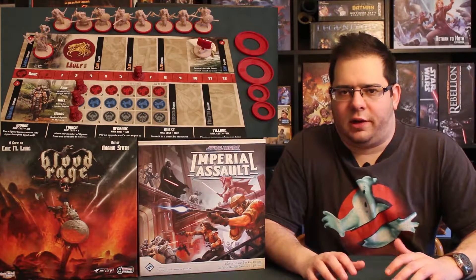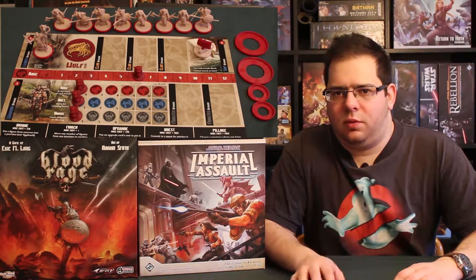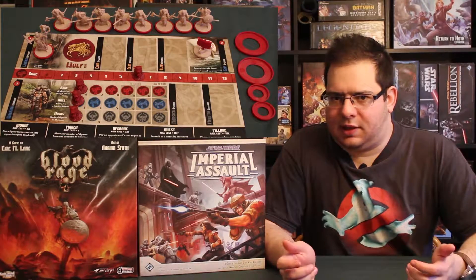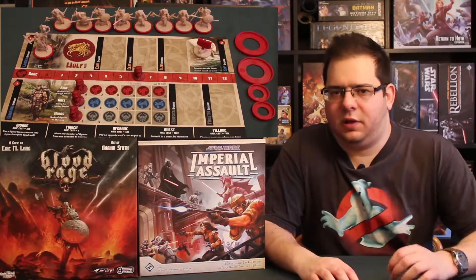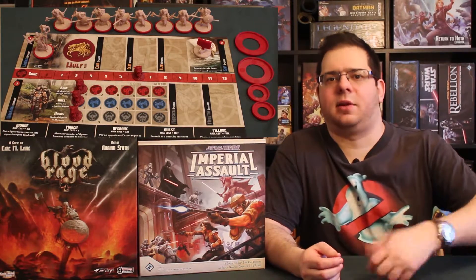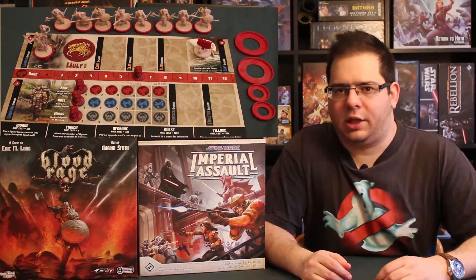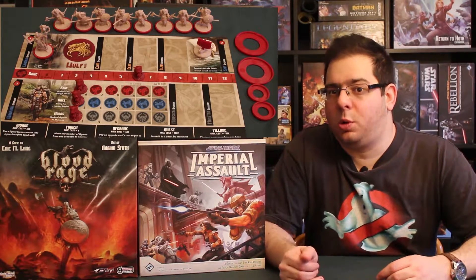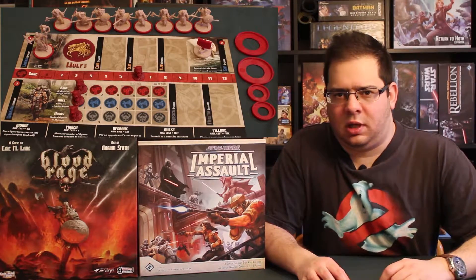Then we have Blood Rage, a game of Vikings. In this game, each player competes against the others — it's not a cooperative game. Each player plays a Viking clan. At the beginning, the Vikings have six rage points to spend, and rage points are the action points. With these action points, they can send figurines to the board, pillage villages, place figurines, activate upgrades for their clan, their warriors, and their leaders. They can even buy monsters with rage points. The fun of Blood Rage is that you can increase your rage, meaning in the next round you will have more action points. It can be a good strategy to build up rage to do more things in later rounds.